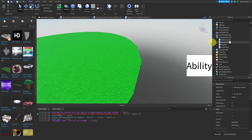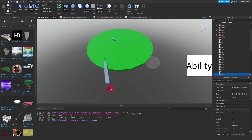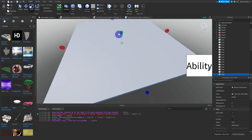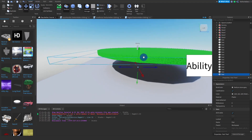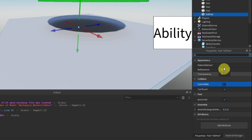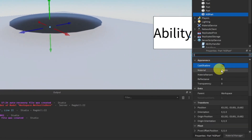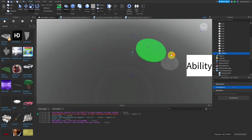To fix this, delete the baseplate and insert a Part. Scale it to cover more than the entire island and move it just below the island level. Rename it 'KillPart', anchor it, turn CanCollide off, CastShadow off, and set transparency to 1 so it's invisible. Make the part a bit bigger as well.